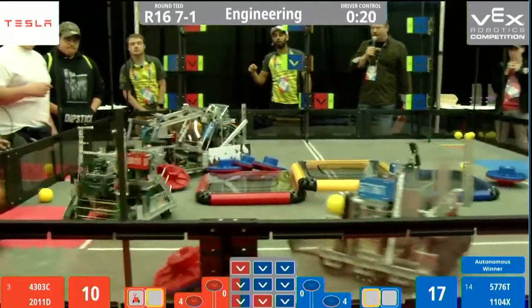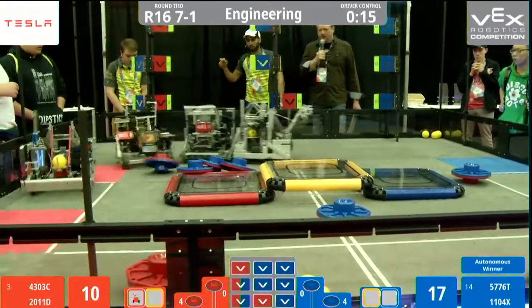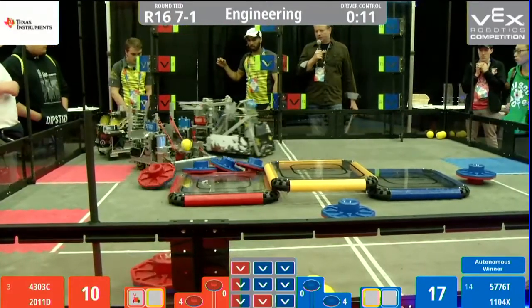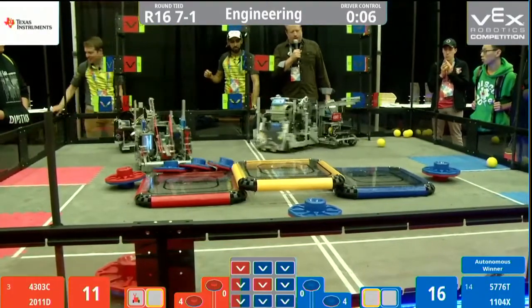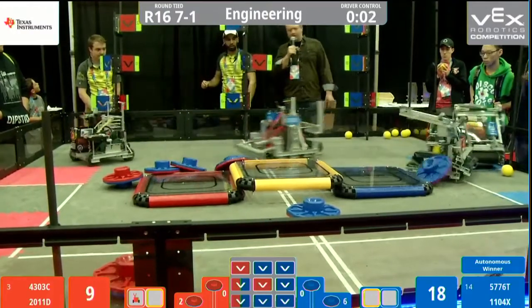Red is tied up on the red side of the field, trying to collect some of those yellow balls. Now blue is playing defense, trying to block their shots. No time for the Alliance platforms — they are too busy in the backfield.